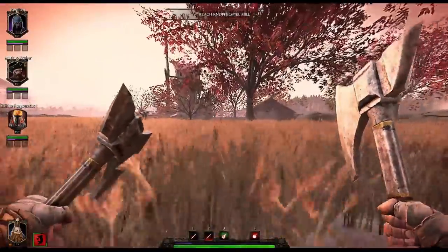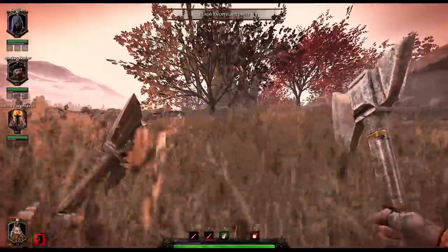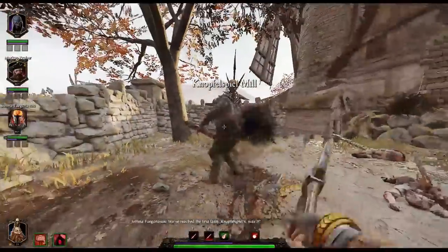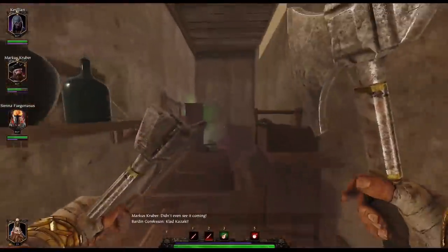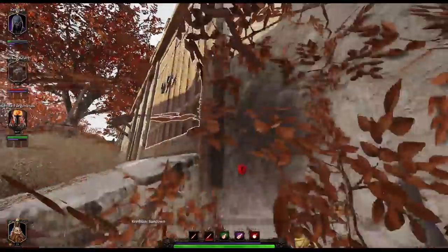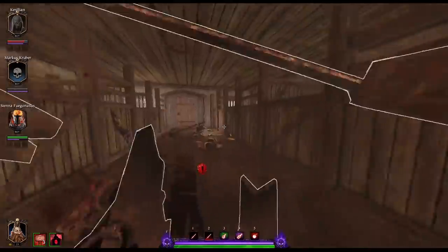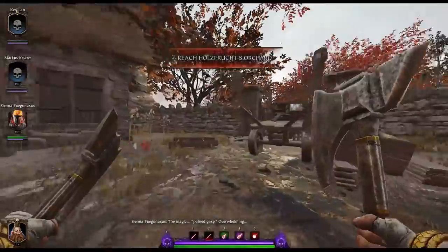Here we see the first Leap - that's a 25% increase, plus the 5% from the item, putting us up to 30% increased movement speed. We still have the extra 15% we'd get if our team was dead, but it doesn't really matter. The ult is just burning up immediately. If you get your hands on a concentration potion, this is basically free nigh-infinite Leaps.